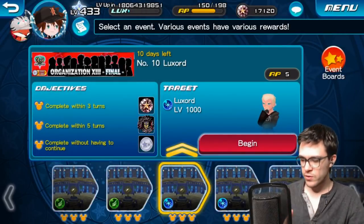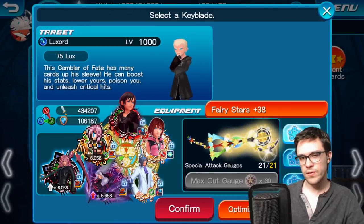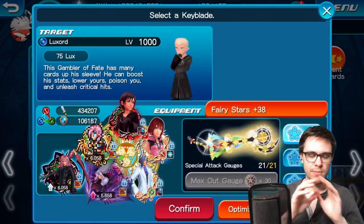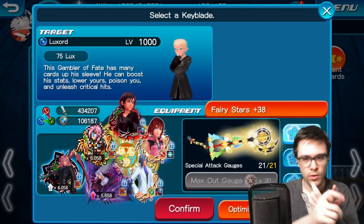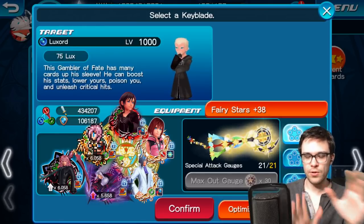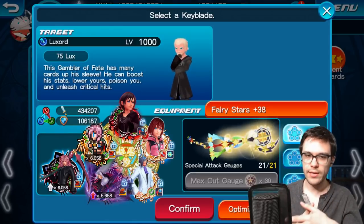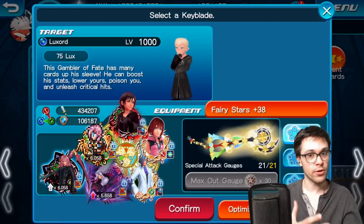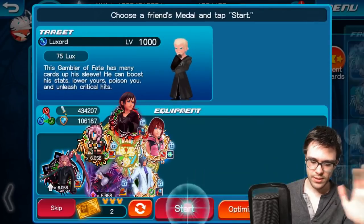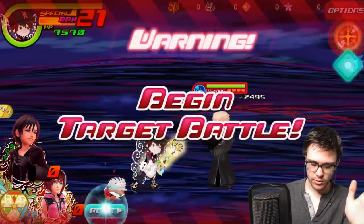Next is Luxord, similar to Marluxia but slightly harder hitting. Luxord can poison you, and you can turtle his attacks — however, to do so you need to absolutely max out everything turtle-related: max your defense stats and max the opponent's strength debuff stats. If you don't fully max out, especially for his critical hits, you will die. Other than that, there's nothing too fancy about Luxord — the same strategy applies.